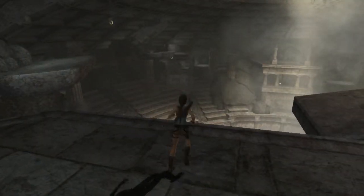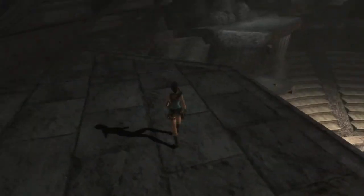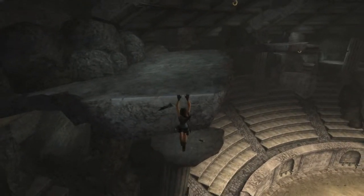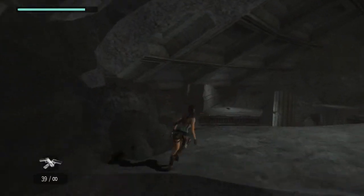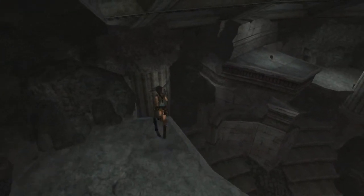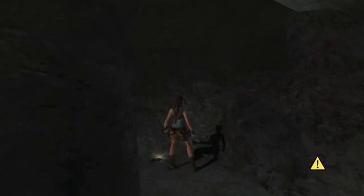Alright, so here we are — after getting the balcony key in the Coliseum, you climb way up here. First off, we are going to get the 50 caliber pistols. Just go across here, we are going to jump, grab that ring, leap up to this ledge, grab it, jump over, and they are right here.